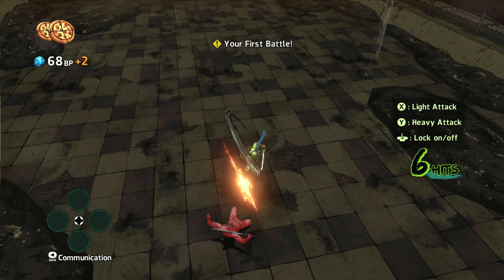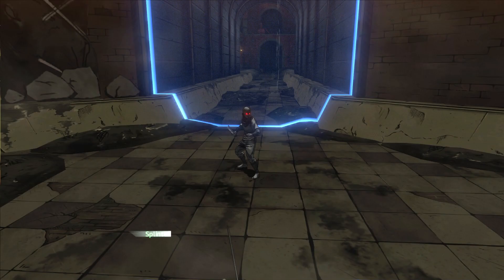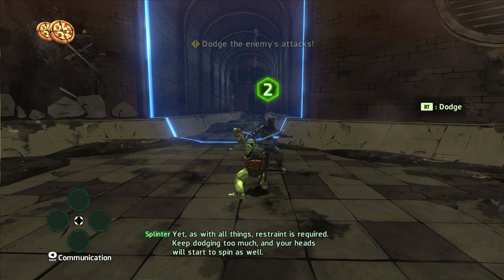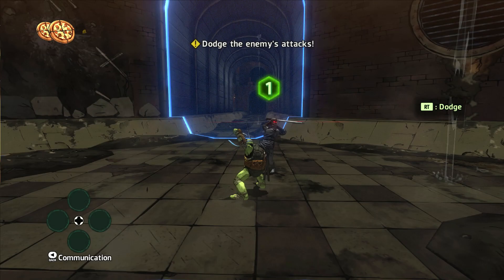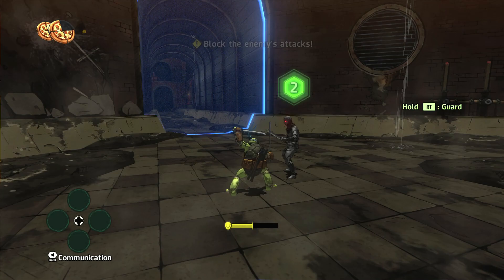Come on doggy! Oh my god, you can get some massive combos. Pat yourself on the shell — that's funny. It seems there are more of them than I thought. Avoid taking damage by dodging — yes, all right. Trigger restraint is required. Keep dodging too much and your heads will start to spin as well.